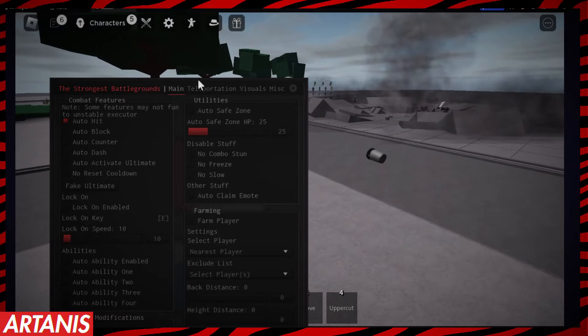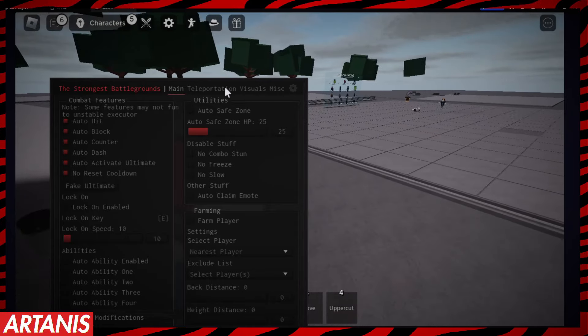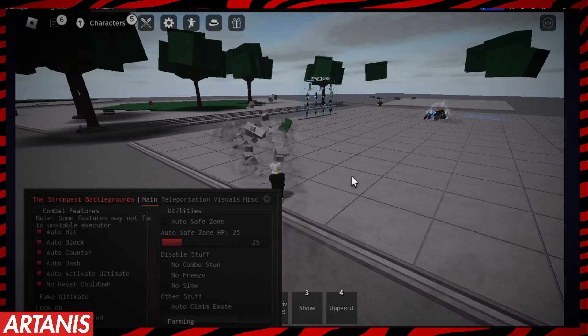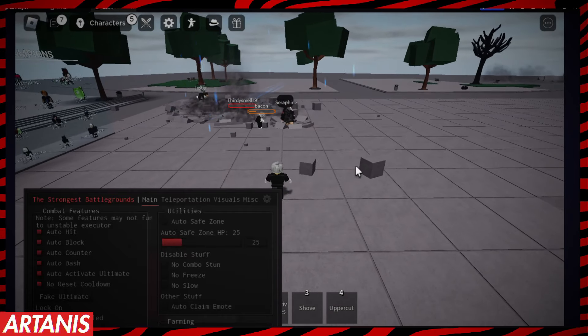Here's the script. We have a lot of options including auto-hit, auto-block, auto-counter, auto-dash, auto-activate ultimate, reset cooldown, and a whole other range of features. Auto-hit is already working — we can just run up here.